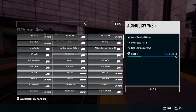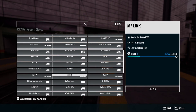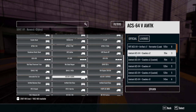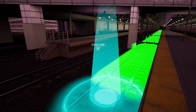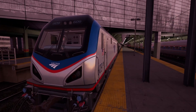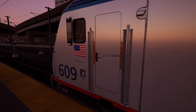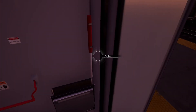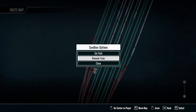Same thing — very simple spawn. Just a regular track train here, full consist. Same thing — set a path.